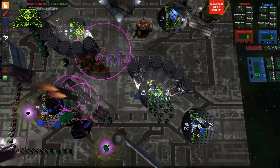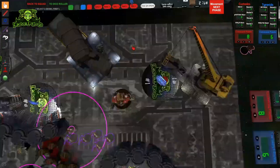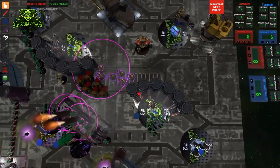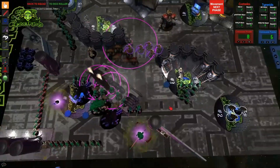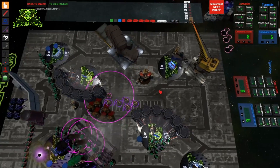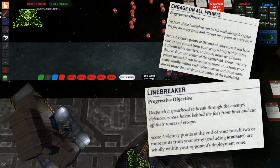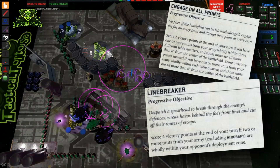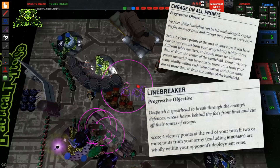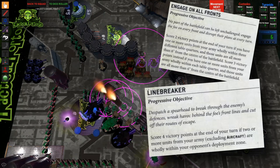This is because it gives your opponent the chance to deny your secondary points with well-placed attacks taking out the units performing those actions. Engage on All Fronts and Linebreaker are both solid selections for fast, aggressive armies, but keep in mind they both require the units scoring them to be wholly within the designated area of the board. This makes small compact units like light vehicles, characters, or minimum-sized squads the best for scoring them. Large horde units may find some trouble, but it's certainly still possible for armies with large units to push up enough to secure them.